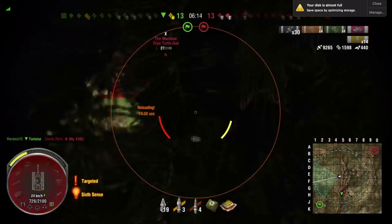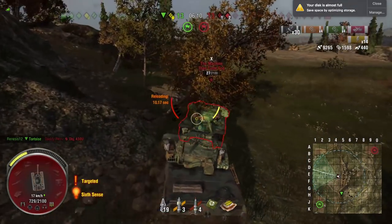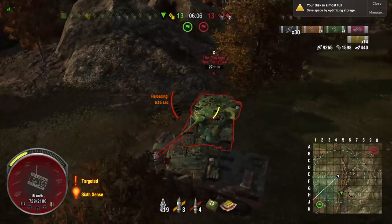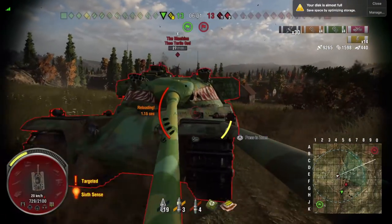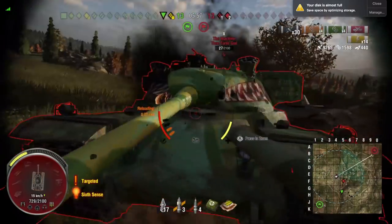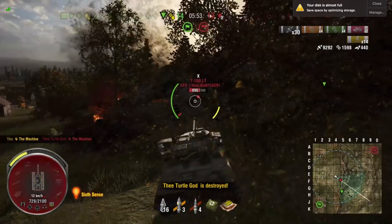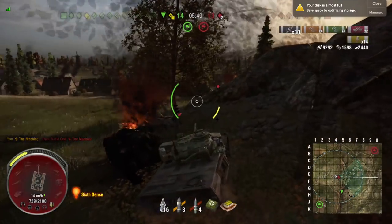Now he's just going to do a kind of reload fight dance — they're going to do this dance until Desert reloads before Turtle God, and he's trying to hit those nice little weak spots on the side of Turtle God's tank. Give him a good game salute right there.